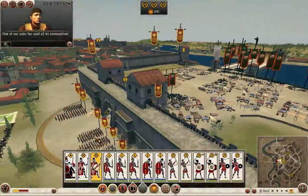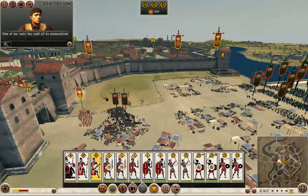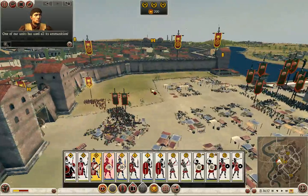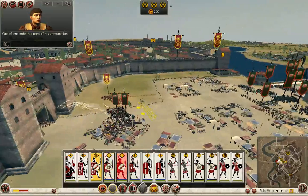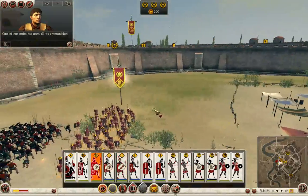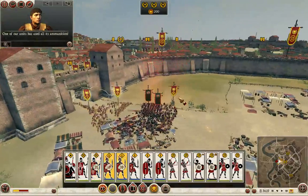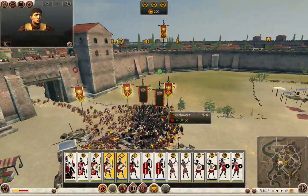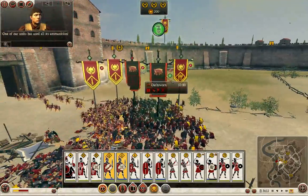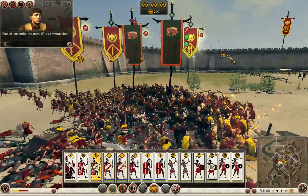For example, I can put my units here and another group here and just walk around their backs. I can take them from both sides. I think this is something that they have to work on with the AI, because I mean, this is just really bad that you can just walk around them.